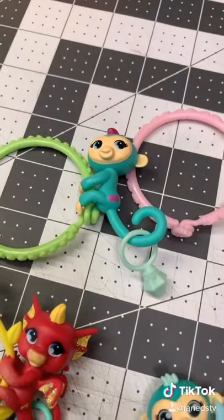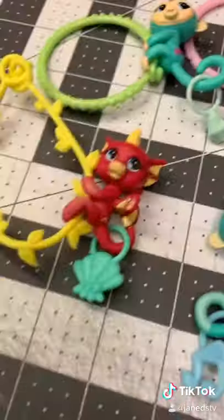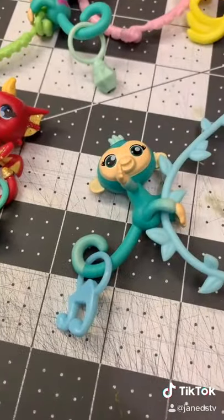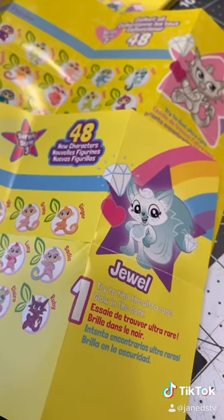In addition to the figure and the little vine or bracelet, they come with these charms. So we've got this diamond, bananas, seashells, and music. Also, series 2, this is your ultra rare. And series 3, that's this one.